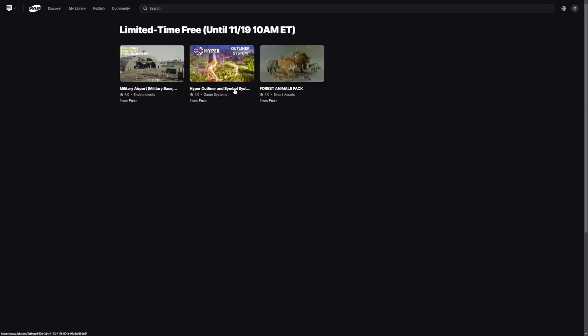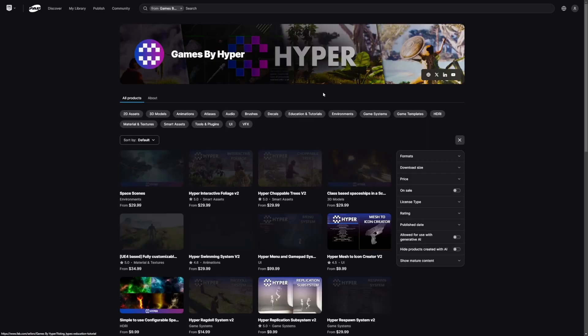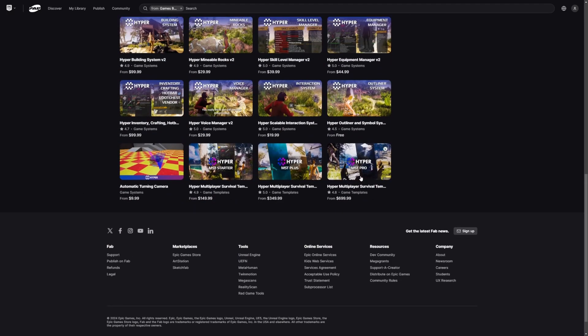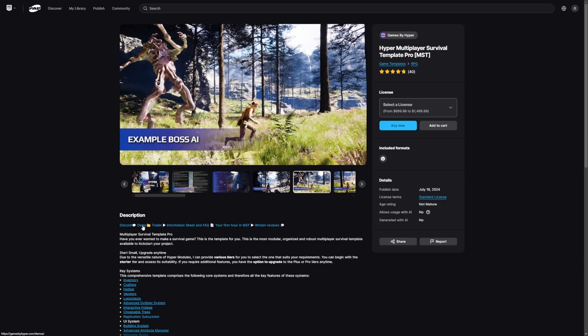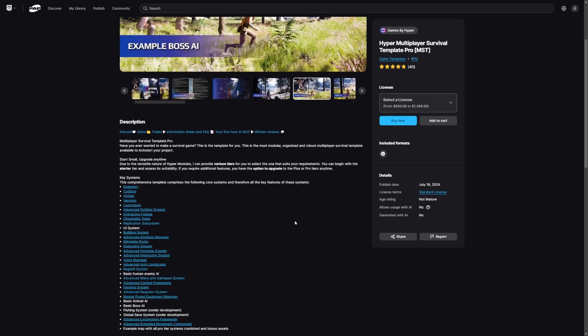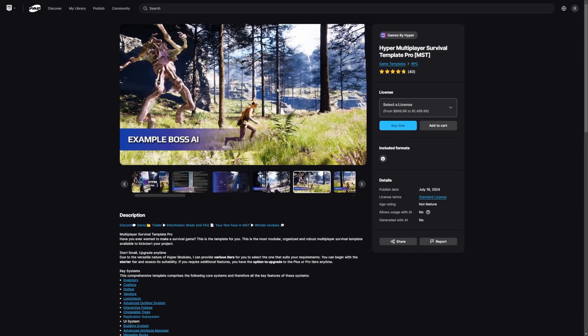Now let's get into the Hyper Outline and Symbol System V2. This is by Games by Hyper. If you don't know who they are, they create quite a lot of assets — they even have a huge multiplayer survival template that looks pretty interesting. I just haven't really tried the demo yet, maybe I'll do that in another video. They do have a demo you can download and try out, and it has been over five to seven years worth of work, coming with a ton of systems that are replicated and ready to work as an online multiplayer game.